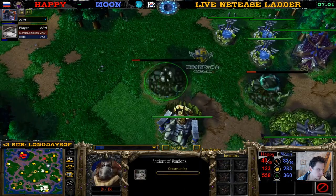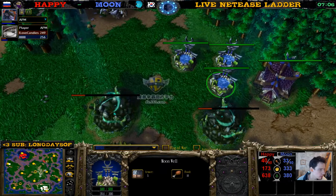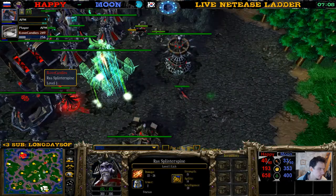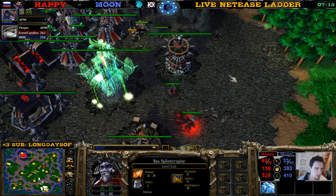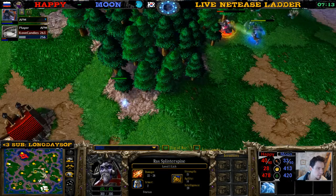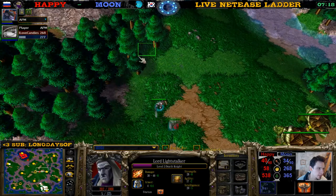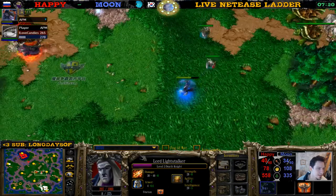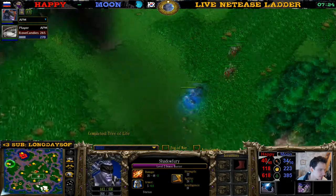We have Angel of Wonders, we have dual Angel of Lore coming up here for Moon. The lich is over here first. There's a mana burn on the death knight — not sure what he was doing there in the trees, maybe hiding, maybe just being erratic.